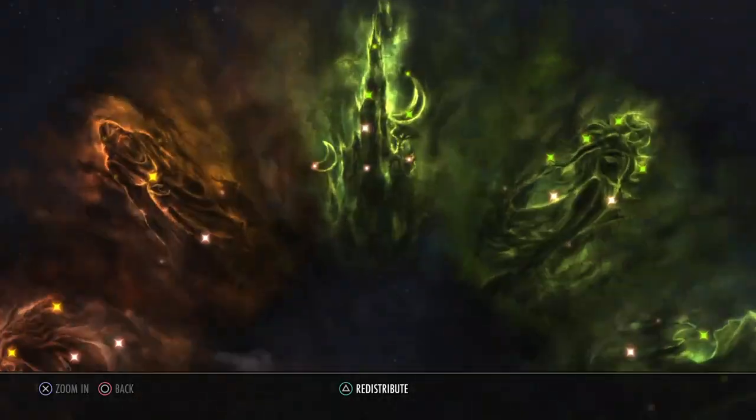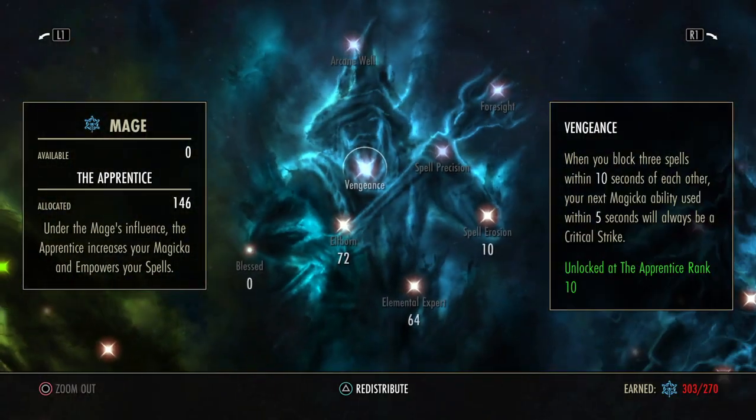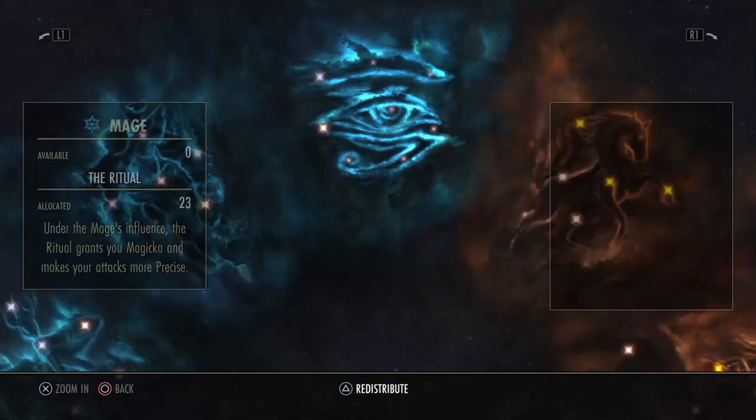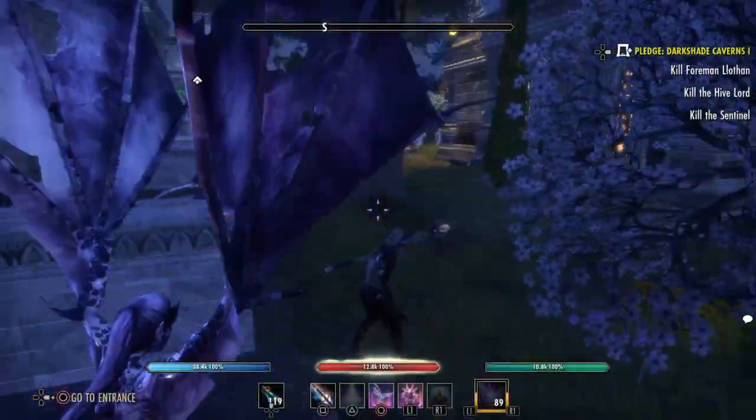Banish to Wicked. I see it — you regenerate the ultimate when you kill undead, Daedra, or werewolf. Okay, I can see why. Banish to Wicked.